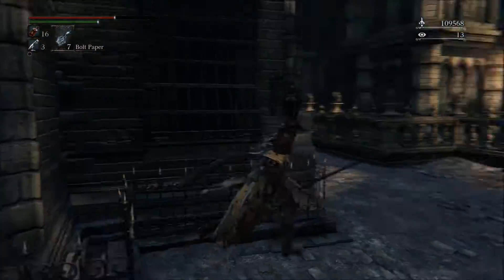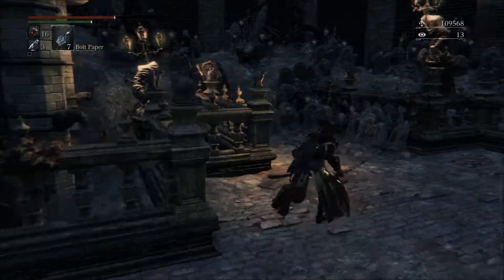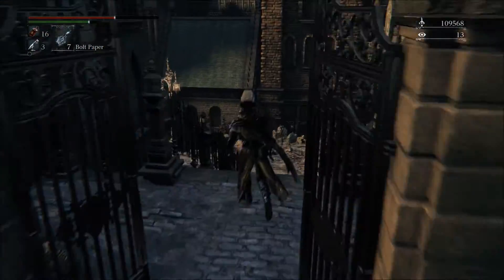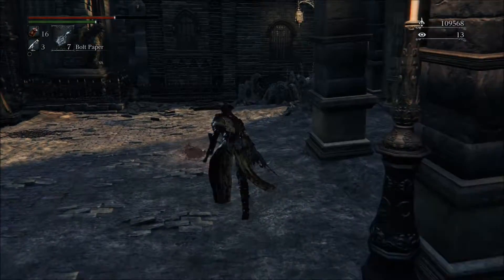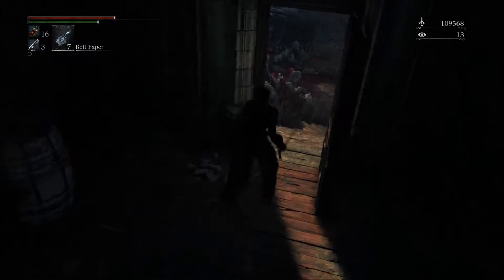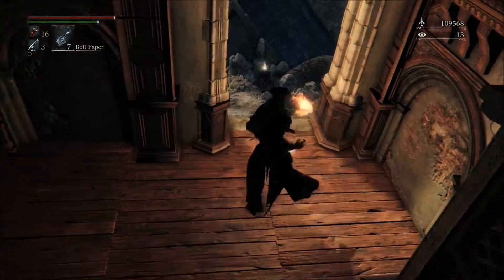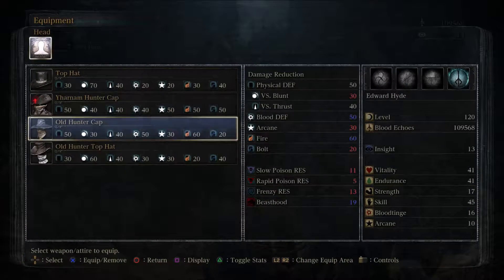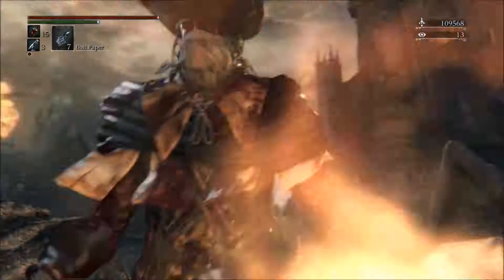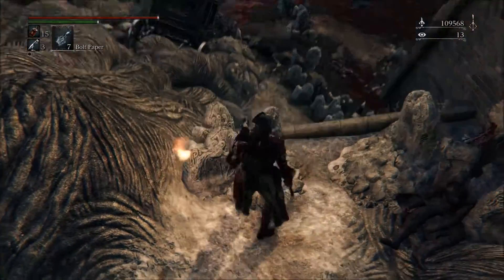This location in the nightmare corresponds to where a friend's NPC was in the regular game. No items here though. Found an Old Hunter Top Hat further along the path — it's the big one. Looks ridiculous and it's also way worse than everything else I have, so no.